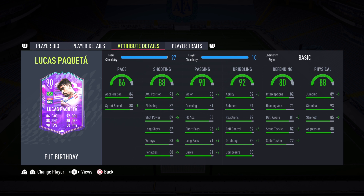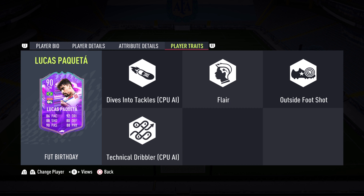It's a very similar card. I think Lucas Paqueta is a little bit better defensively, though Roberto Firmino is a little bit faster. Defending of 80 — 81 defensive awareness, 82 interceptions. A lot of people play his moments card as a box-to-box, and you can definitely do that with a shadow chemistry style. Physicality of 88 — 93 stamina, so he should last the whole game, 85 strength and 88 aggression. Traits: player trait dives into tackle, flair, outside the foot shot, and technical dribbler.